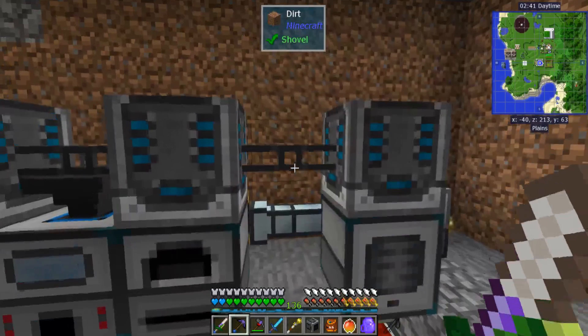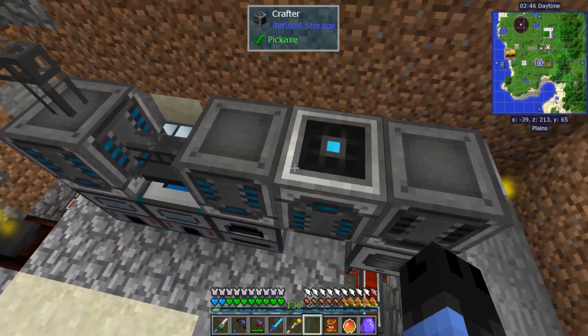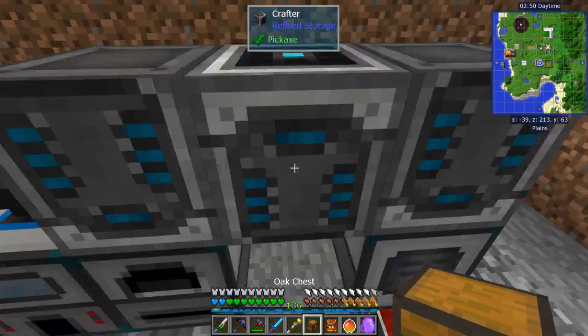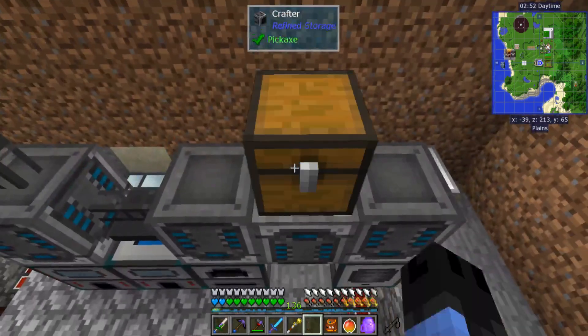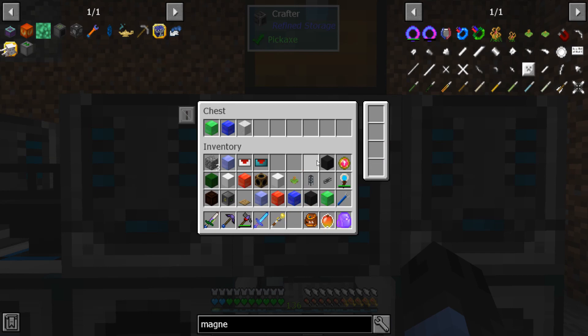Let's set it up. I'm going to break this and place the crafter facing up. On top of the crafter is going to go the chest, and now this crafter is going to export to this chest. Let's give it the patterns.